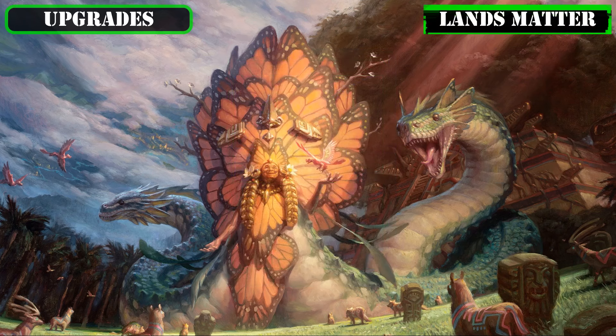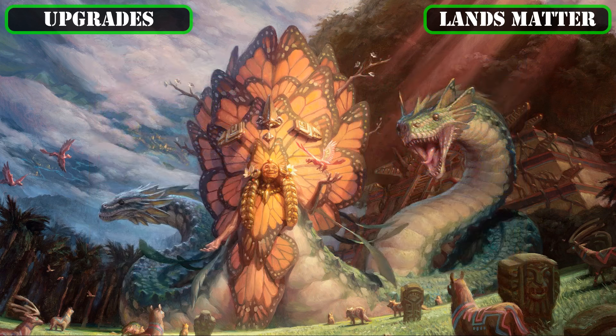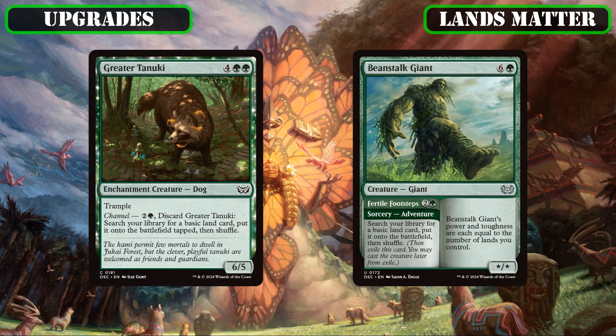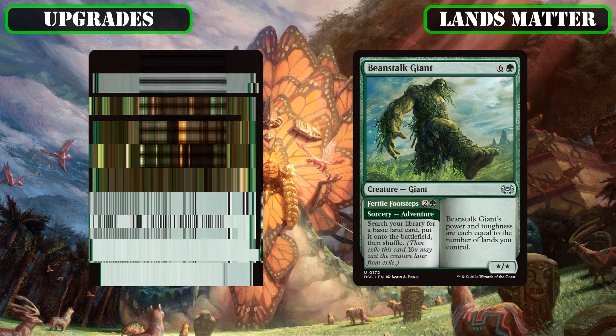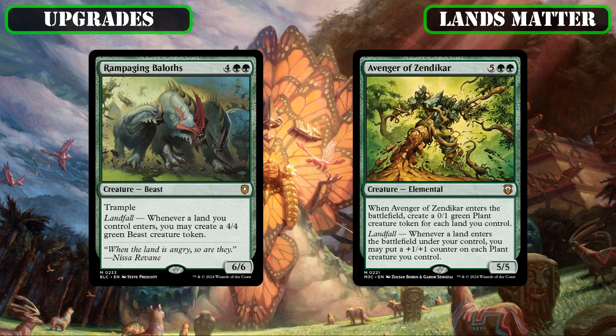To wrap up the landfall-focused portion of our deck, we'll be augmenting the base build's selection of landfall payoffs with a few more members to get even more mileage out of all the lands we'll be putting into play. We'll be letting go of Greater Tanuki and Beanstalk Giant, since we have more than enough ramp already, so we can bring in Rampaging Baloths and Avenger of Zendikar, both of which can absolutely flood our board with either decent-sized or ever-growing token bodies as we make our land drops to crack into our opponents with.